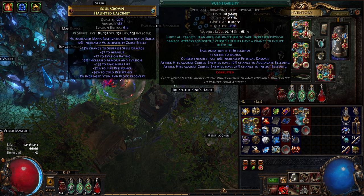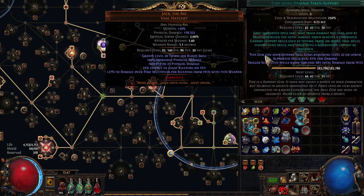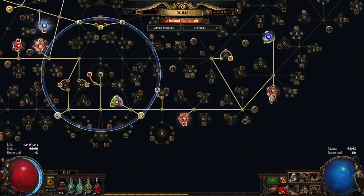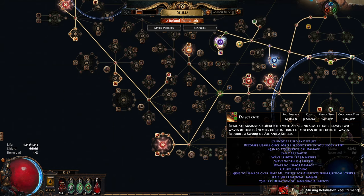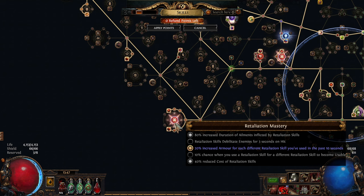Bladestorm won't crit but it will still hit a lot of times, getting this 10% plus whatever you have from Vulnerability and the gloves. That's why I grabbed this node. The skill becomes used so fast — it feels like playing Lacerate with Multistrike — it's very fast. It's 0.2 seconds attack time, 0.42 second cast time. This is 50%, that's 40%, and this is 70% increased damage — for three points it seems very worthwhile.